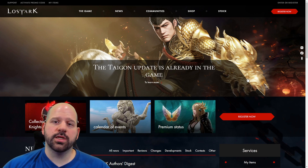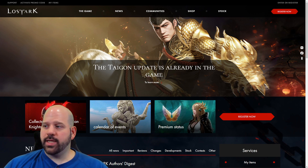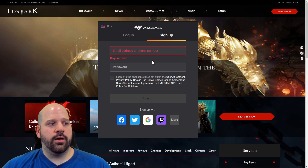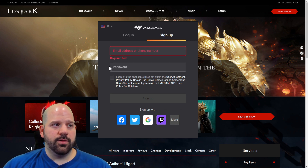Next, go to the Russian Lost Ark website — it should look something like this. You'll see a red register button at the top right; click it. It will take you to a registration window. If you want to change the language to English, use the dropdown and select English. It should then look familiar — enter your email, password, agree to the terms and sign up, or use the Google sign-up button if you have a Google account.